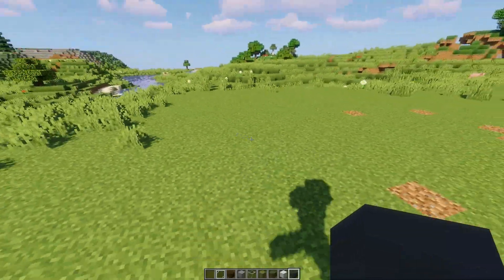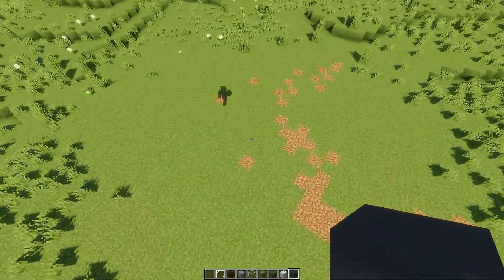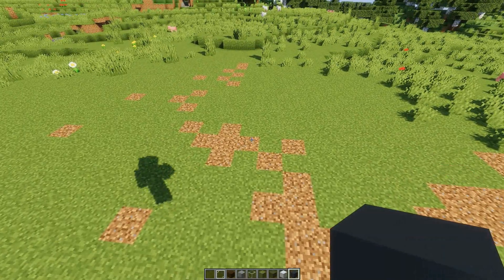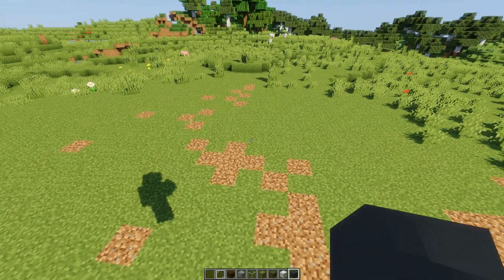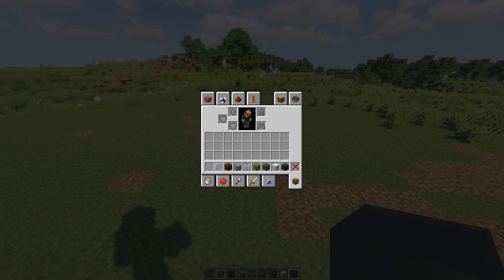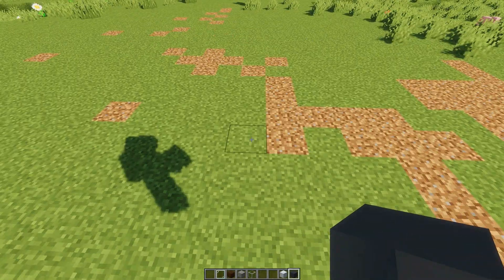Anyway, as you can see, we've got this nice little cleared out plot of land here to build on. I've got a couple basic blocks here. Realistically, I've got this terracotta here — you don't really need that. The blocks you're most likely gonna need are gray concrete, white concrete, and then some glass, and your preference of flooring. Mine is usually dark oak planks because I think dark oak planks look the best.